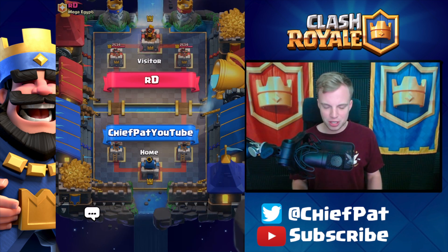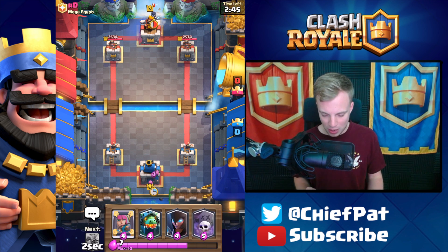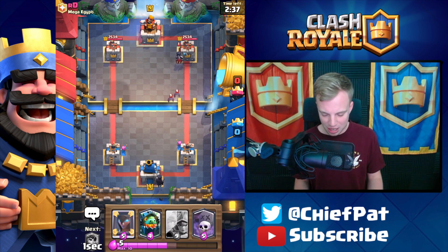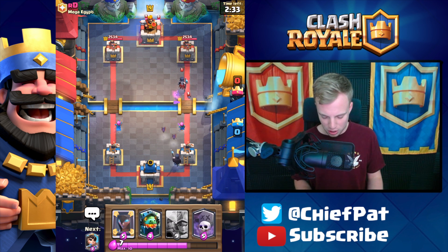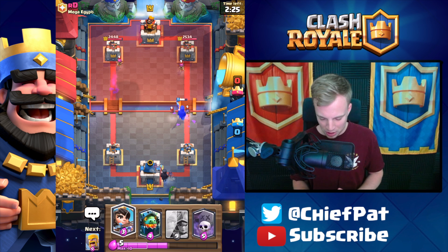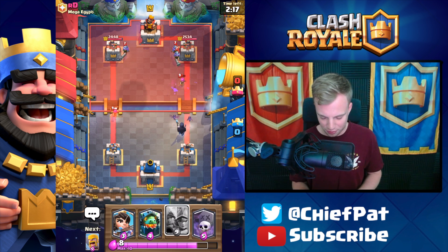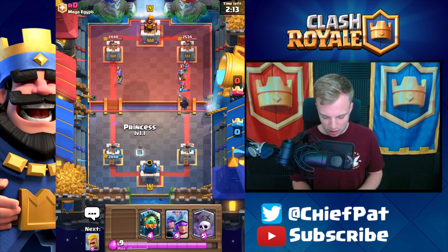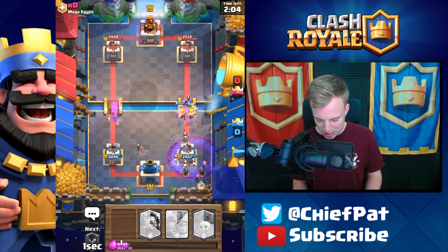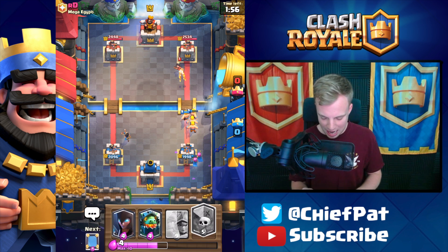Starting off with our Archers right here — he's going to play his Night Witch and I'll get my Night Witch ready on the right-hand side. Mirrored Night Witch is actually probably a pretty good idea. His Night Witch is going to explode, my Night Witch goes in, and three Musketeers are going to go down — these three Musketeers are probably going to be brutal. I'm going to play Barbarians instead. Barbarians did do work as his Princess goes down. We didn't end up taking end-of-the-world damage.